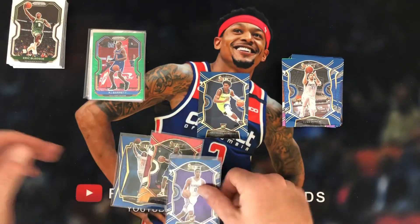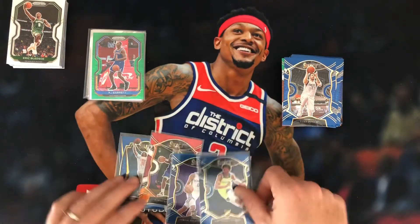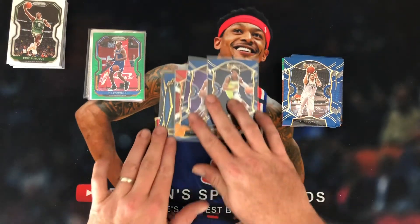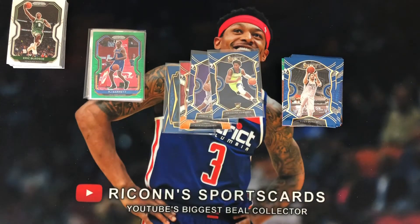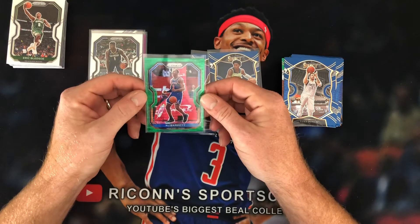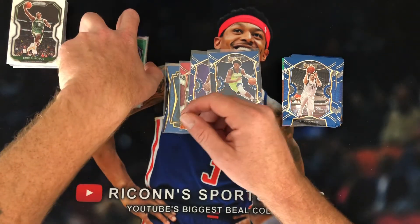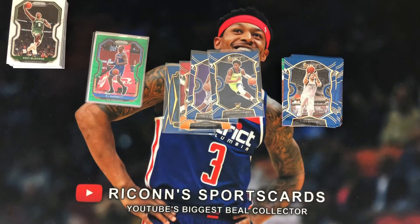Nothing crazy — I mean, that Anthony Edwards is just the concourse base, so not much right there with that. I'll say Prism just because of the RJ Barrett being super short printed at 24 out of 25, so that's pretty cool. Definitely not easy to hit those, so that is awesome. Let me know down below what you thought was the better blaster — did you think it was Prism or Select? I personally think Prism.